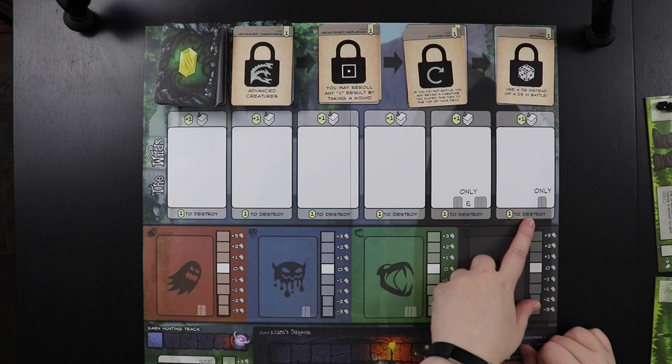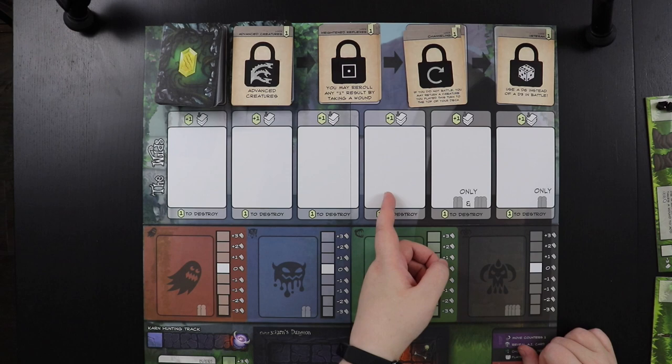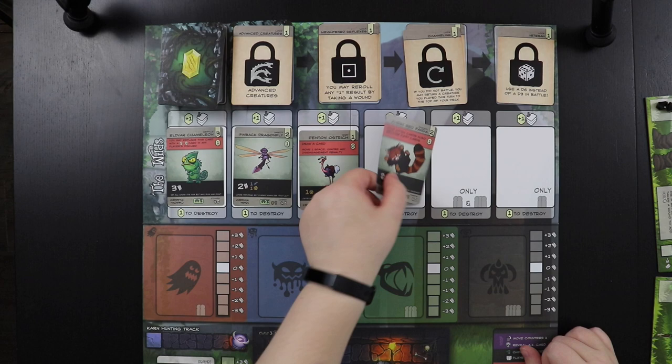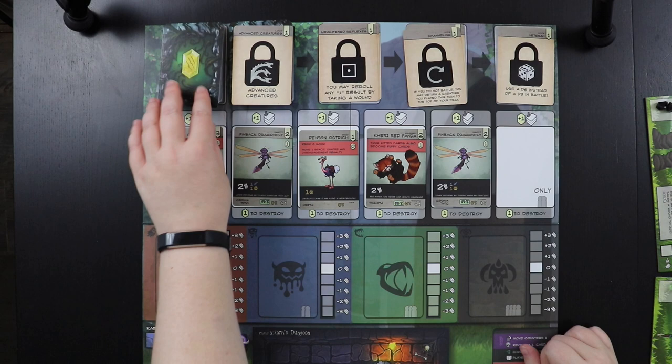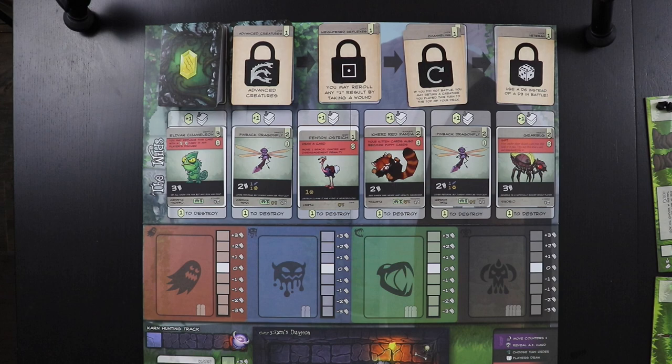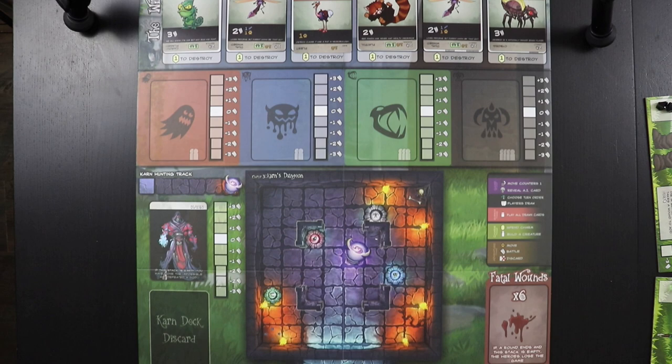Now we're going to populate the market. Depending on player count, you put more or fewer creatures out in the Wilds, which is basically the market row. For a two-player game we fill the whole thing — six slots. Three players would only have five, and a four-player game only four. We also get to reveal the top card of the Wilds deck so we know what's coming up next on the market.